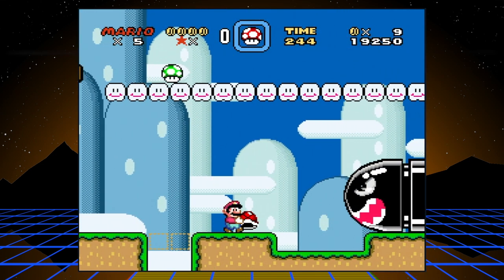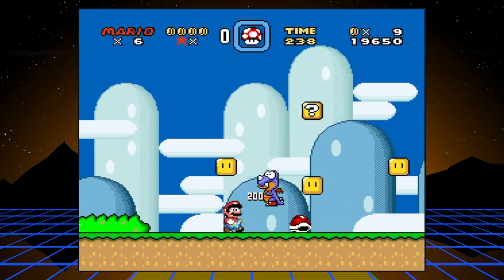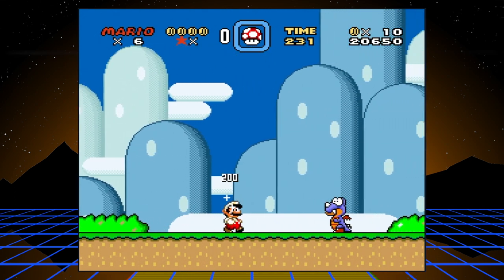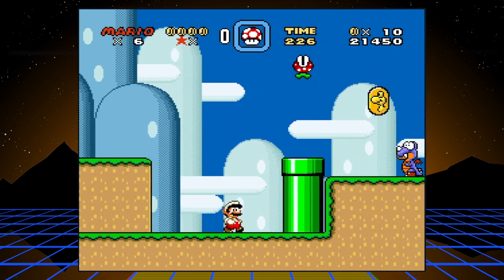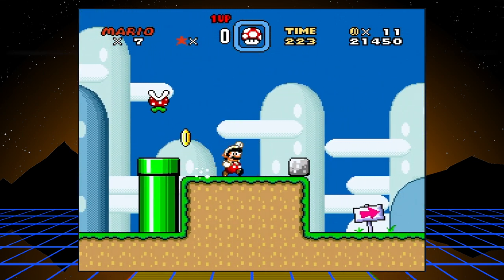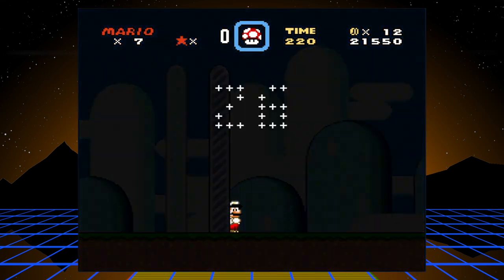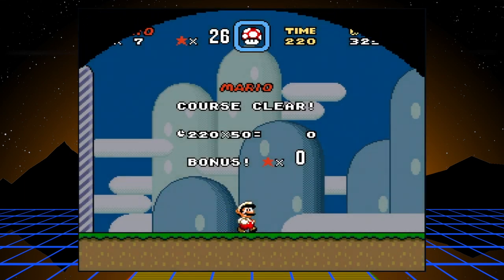This is a good world to practice your shell kicking and your enemy jumping, and getting as many one-ups as you can — which you do by collecting coins and collecting dragon coins, which are these Yoshi coins right here. And by getting these end-of-level ribbons: once you get to a hundred points, the higher it is the more points it gives you, and once you get to a hundred points you get a little mini game, which I will show you later on.